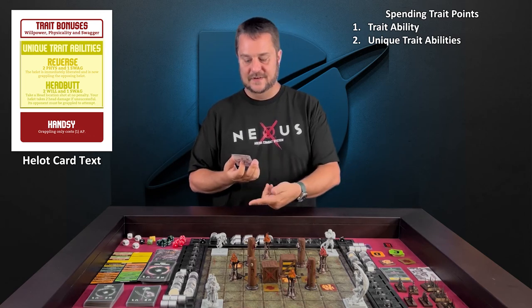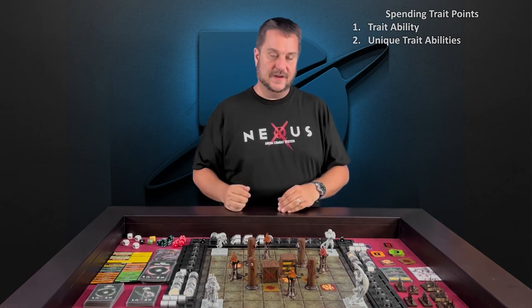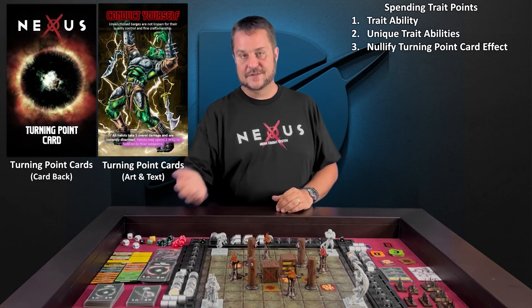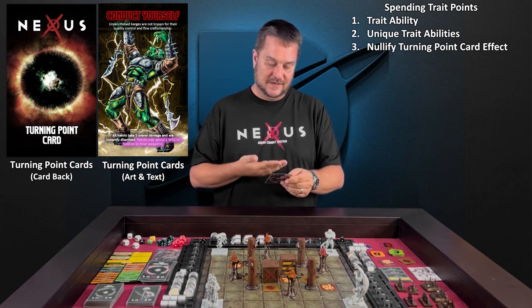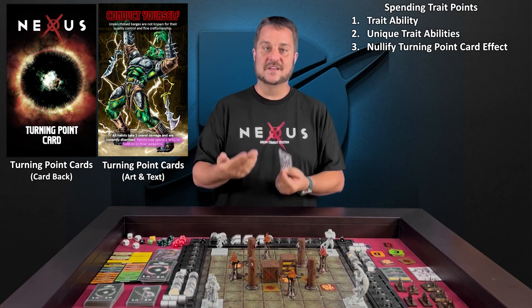The third way that you may spend your trait reserves is to nullify or cancel the effect of a turning point card. Many turning point cards will have a disclaimer saying that you can spend two or more of a specific trait to nullify the effects of the card.